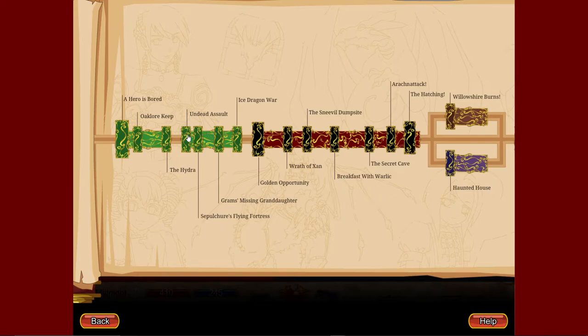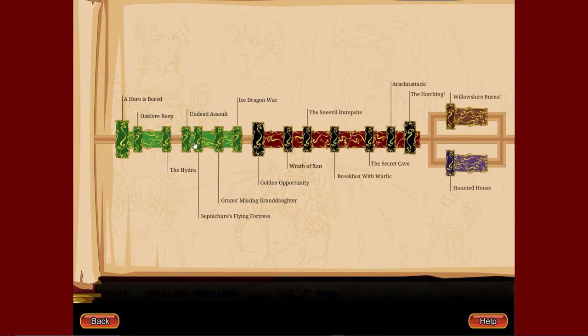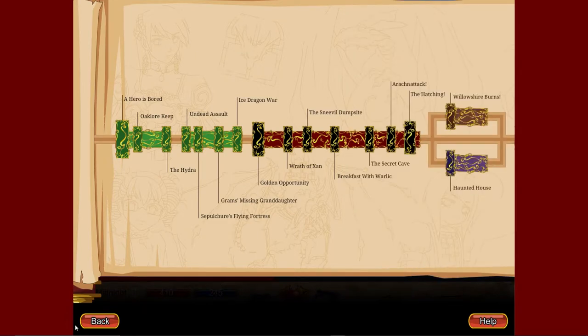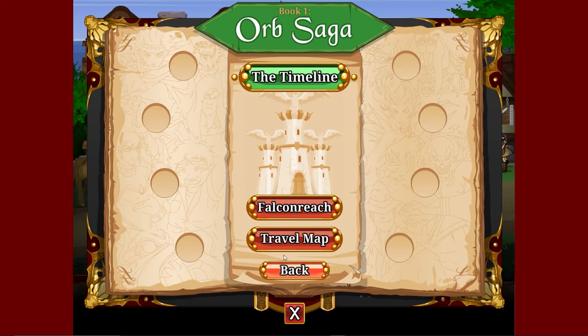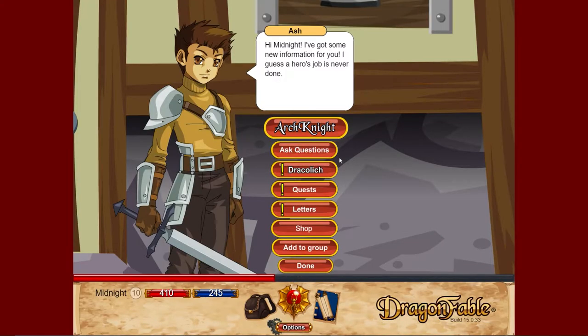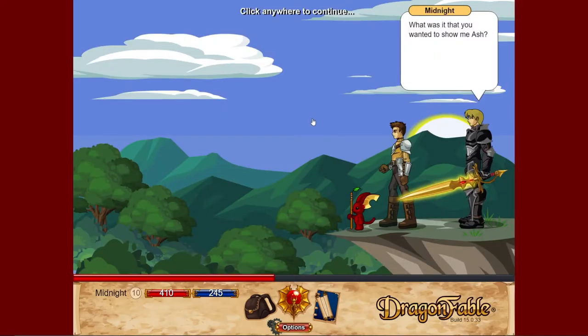We have done the Undead Assault — this is the cutscene you guys can watch when you finish it. But onto Sub-Pultra's Flying Fortress. You've arrived at Falkenreach after reuniting with Twilly, the Red Moglin, and asking him where you should proceed. We are going to go see Ash over here, then Dracolich — follow me. This is the Sub-Pultra's Flying Fortress section in Book 1.